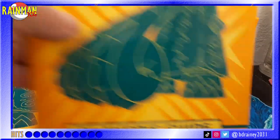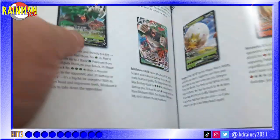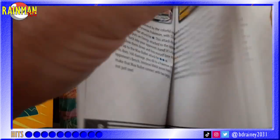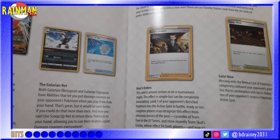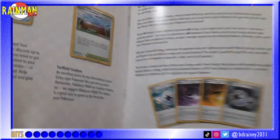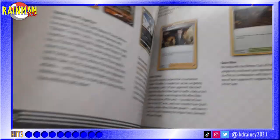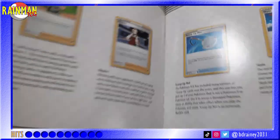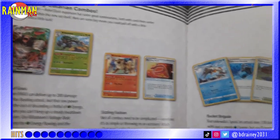Let's see what's in this bad boy. We got our Rebel Clash Player's Guide. It gives a little information on the new V and VMAX cards included in this set. Also gives you some top trainer cards, the new special energy cards, and sometimes tips on how to play these cards in combination with each other. Astounding Galarian combos!